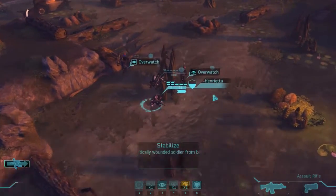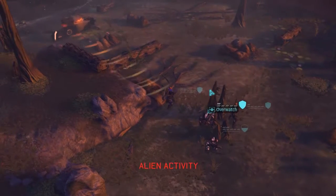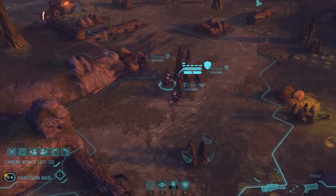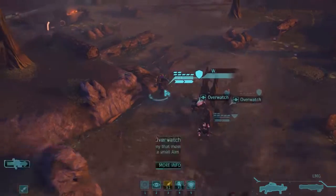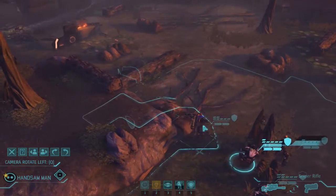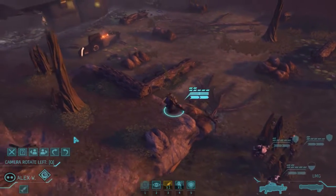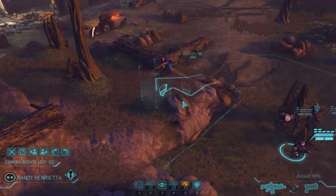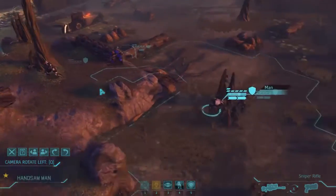He's in a good spot — overwatch. We'll take a couple turns to see if we can catch a pod as it's patrolling across. Let's move onward. I'd rather keep some height; half cover is a little better. Let's get our other lady up here — she can dash to full cover. Hopefully she doesn't activate a pod.